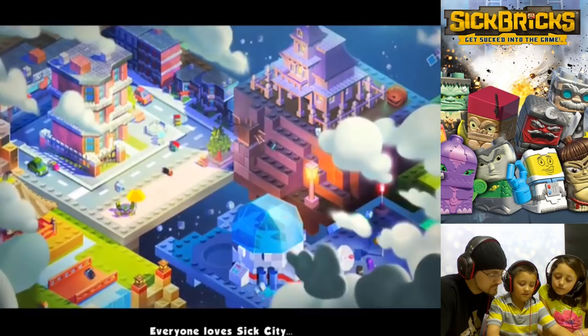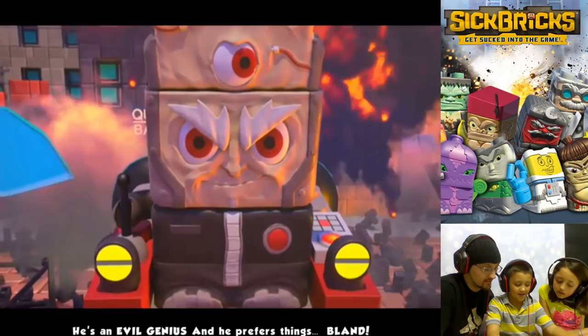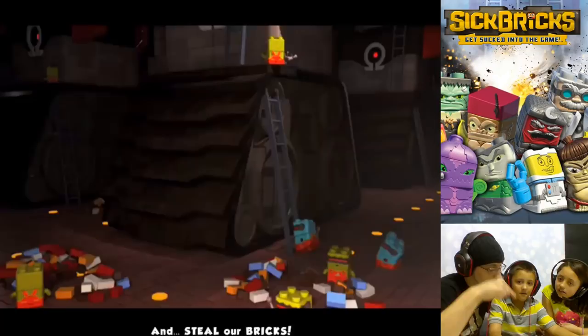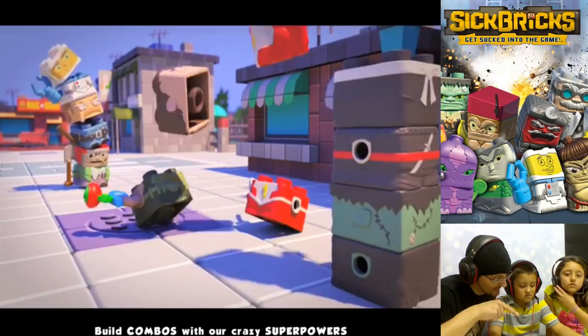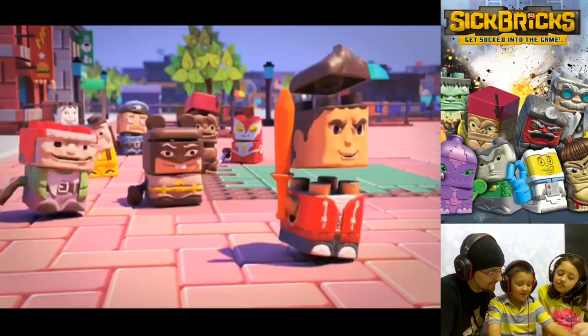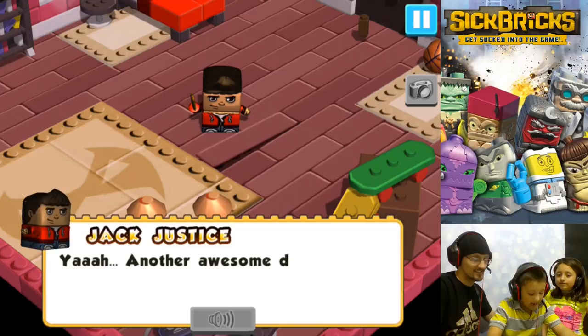Alright, Sick Bricks get sucked into the game. It's cool. I'm a vampire — Overlord Omega. We got to stop him. Look, we have to go inside the hideouts, build combos, beam in new heroes, beat all — we got lots of new heroes to beam in. Look, there's a little superhero, so it's up to us to save Sick City. Mike and Lex, you guys are going to take some turns. That's Jack Justice, baby!